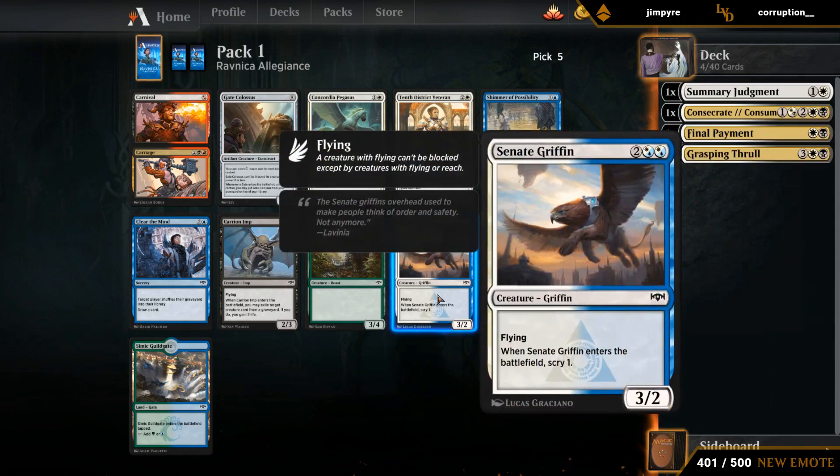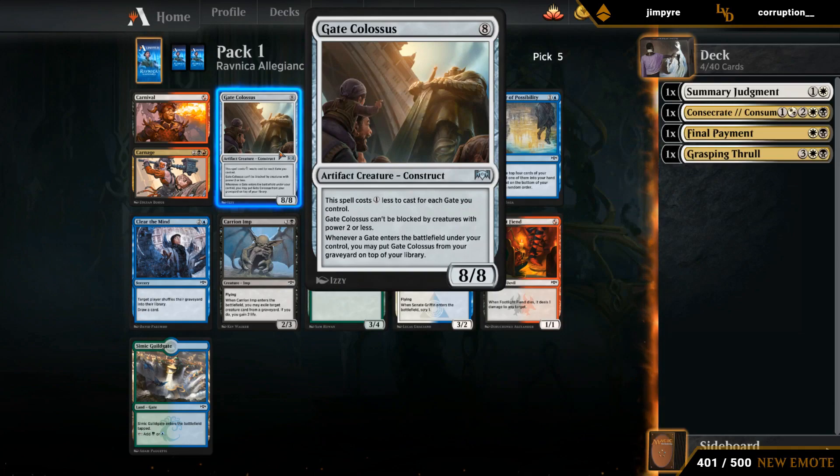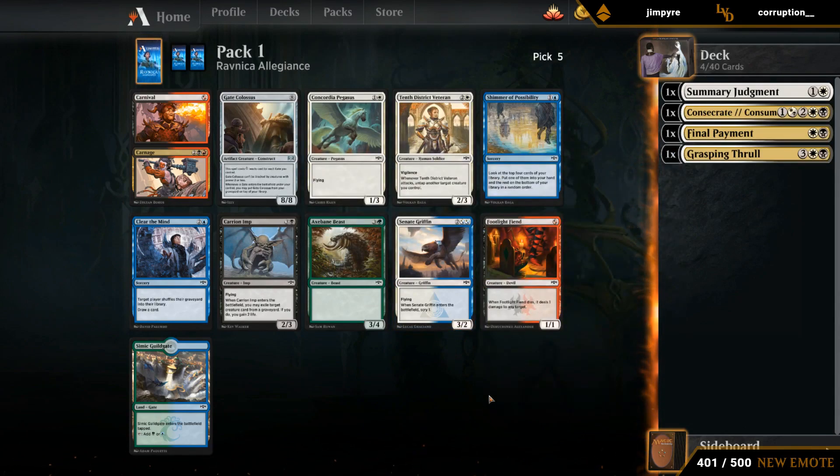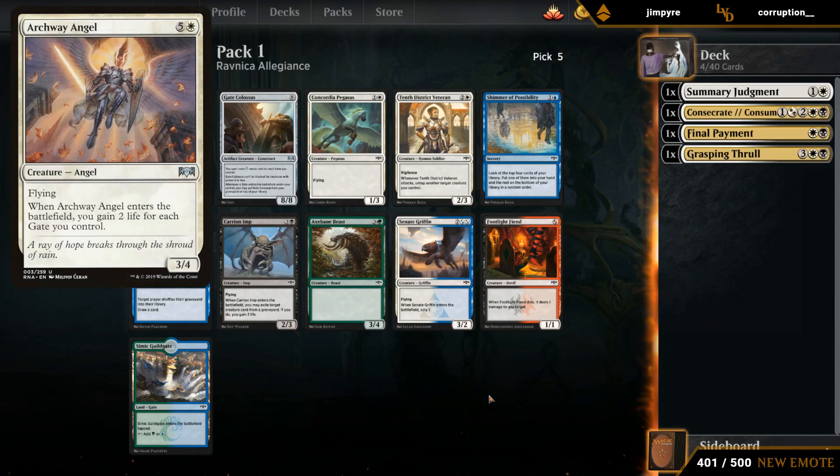Otherwise we're looking at maybe a Senate Griffin — double white is still totally castable, a 3/2 flyer, cry for one is nice. Gate Colossus is the more speculative pick, hoping we can pick up some gates since I don't want to be paying eight mana otherwise. How many gates would we need before we want to play Gate Colossus in straight black-white? Probably three or four at least. We also have the Angel at six mana as a payoff card for gates. I think I'm going to go with the Griffin.